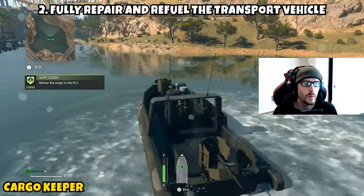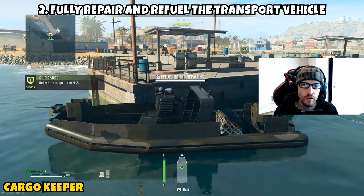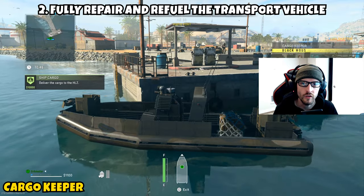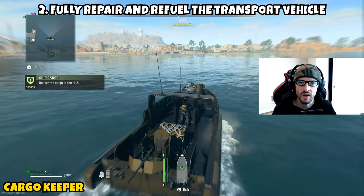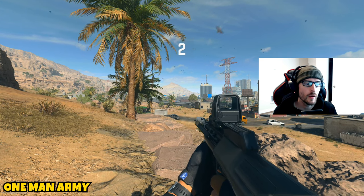Once the helicopter is eliminated, jump back in the vehicle and finish the contract. Part two asks you to fully repair and refuel the transport vehicle. You want to do this with the same vehicle from the contract. Once I eliminated the helicopter, I took it to the closest fuel station before heading to the final end zone, where I was able to complete the contract and both parts at the same time.